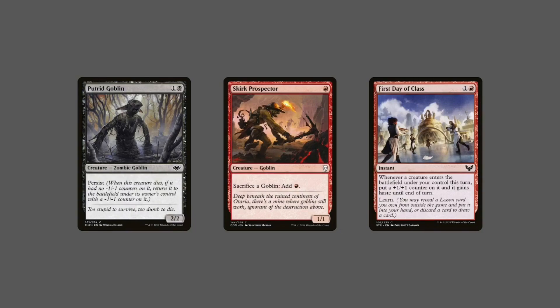You also play Skirk Prospector, a 1/1 goblin for one red, which has: sacrifice a goblin, add one red mana to your mana pool. And First Day of Class, an instant for one colorless and one red: whenever a creature enters the battlefield under your control this turn, put a plus one plus one counter on it and it gains haste until end of turn.